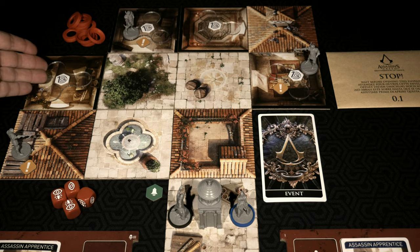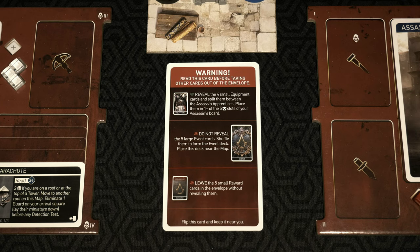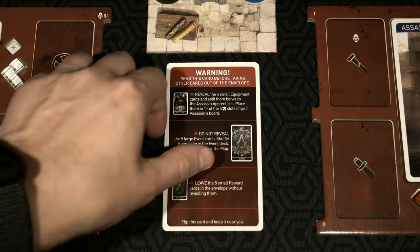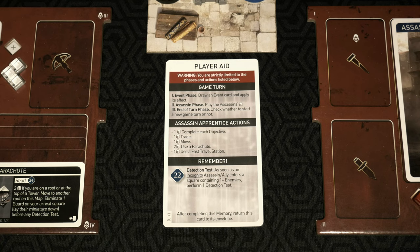To summarize: a win is interacting with and opening all four prisons on the map. For 100% sync, at worst only one apprentice can be imprisoned. If both are, that results in a loss. We are now ready to start our very first game turn. You find your reference on the red card inside the 0.1 envelope — flip it over from its red side to the player aid side. It breaks down the game turn, the Assassin Apprentice actions allowed during this memory, and sometimes a reminder.